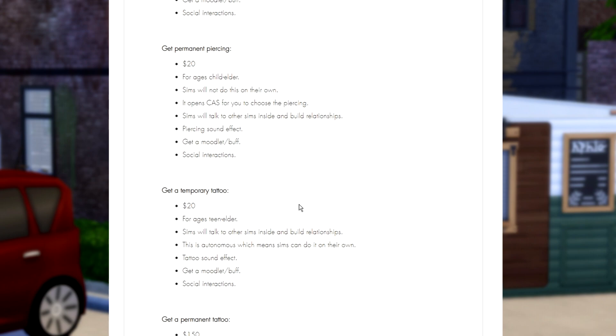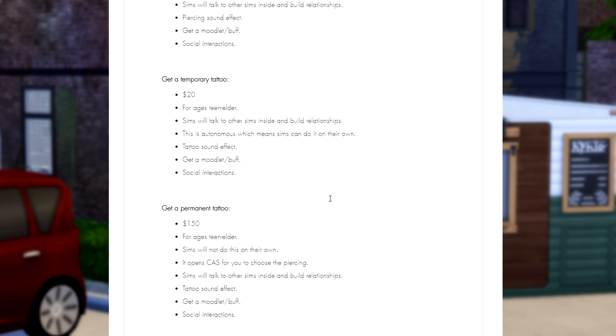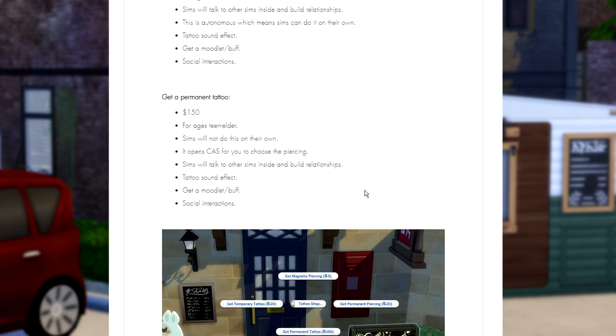Get a temporary tattoo for 20 Simoleons — this has a different age range, going from teens to elders. Sims will talk to other Sims inside and build relationships. This is autonomous, so Sims will do it on their own. There is a tattoo sound effect, and your Sims will get a moodlet/buff and social interactions. If you're feeling committed to the process, you could get a permanent tattoo for 150 Simoleons.